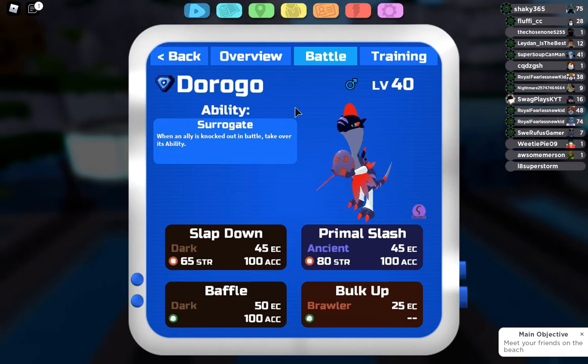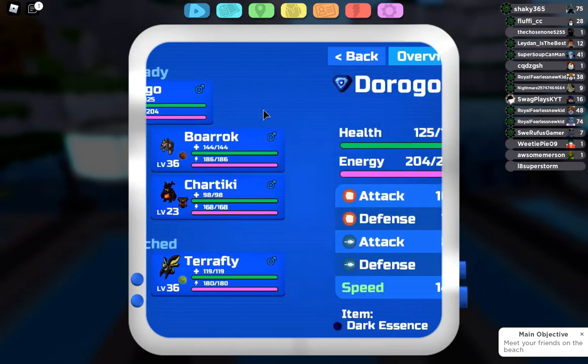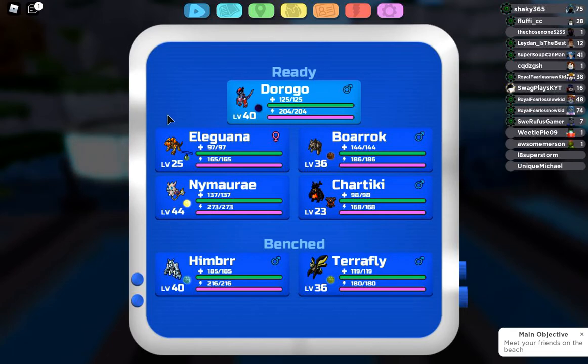Surrogate in itself is just such a fun ability — you could do so many things with it. You could have Total Eclipse onto Dorago so it's immune to light types rather than being four times weak to it. You could have Heavy Fists onto it — I really like Heavy Fists on it. Someone in the WarmGondola's Discord mentioned someone using Specialization Dorago with Slap Down Dark Essence. I think that's really fun too.